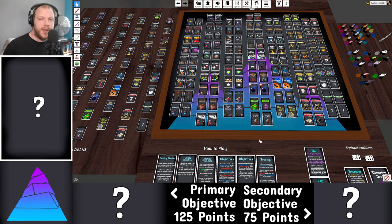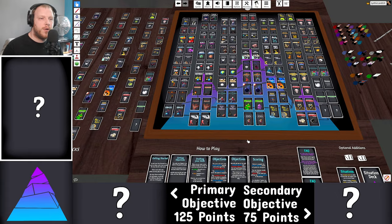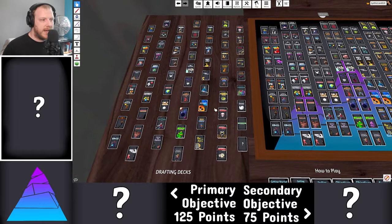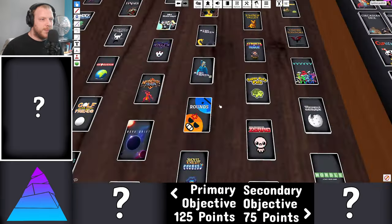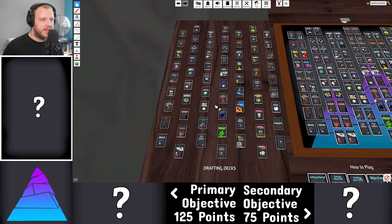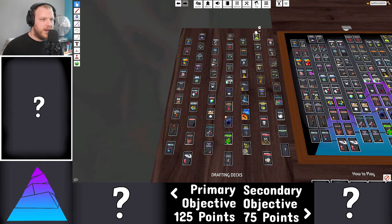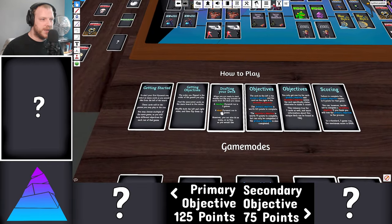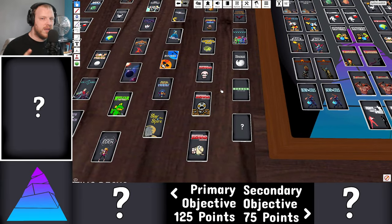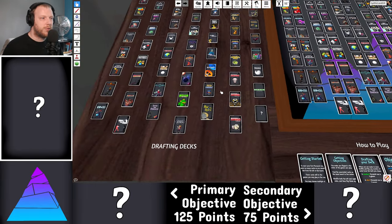Hello everyone, welcome to the Pyramid — a Pentathlon roguelike and indie game challenge. This is a mod in Tabletop Simulator created by Alexa and company. We have a big list of indie games and roguelikes, and we need to pick five games in the pyramid for a standard game. Each one has a primary objective of 125 points and a secondary objective of 75 points. You cannot score the secondary objective if you don't score the primary objective in that run.